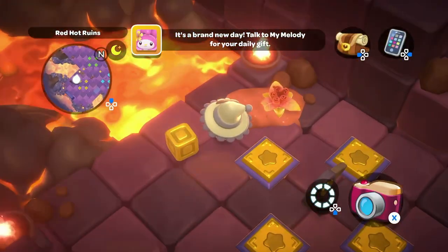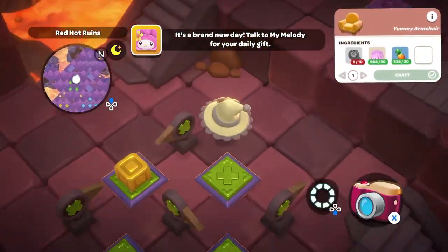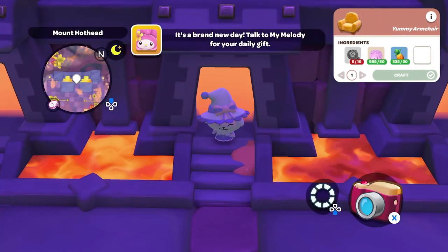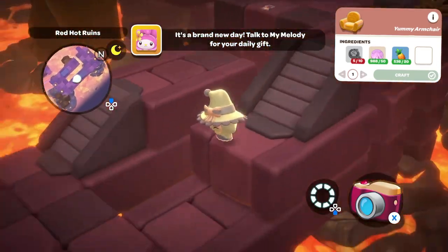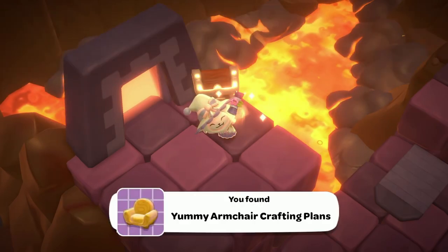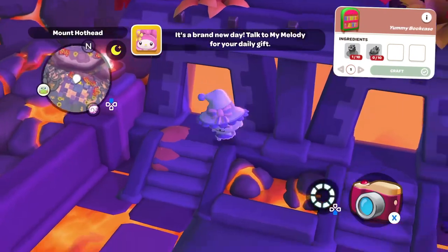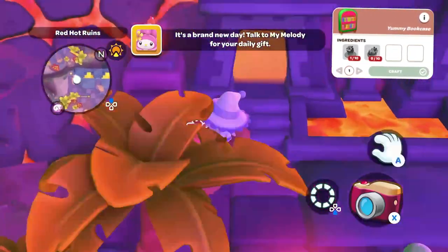Next we're going to take a trip into the ruins themselves. The first piece of furniture we're going to find is the Yummy Armchair crafting plans — I'll show you how to navigate the ruins in order to get this. In order to craft it, you will need 10 spinip alfredo pizzas, 50 sand dollars, and 20 pineapples.